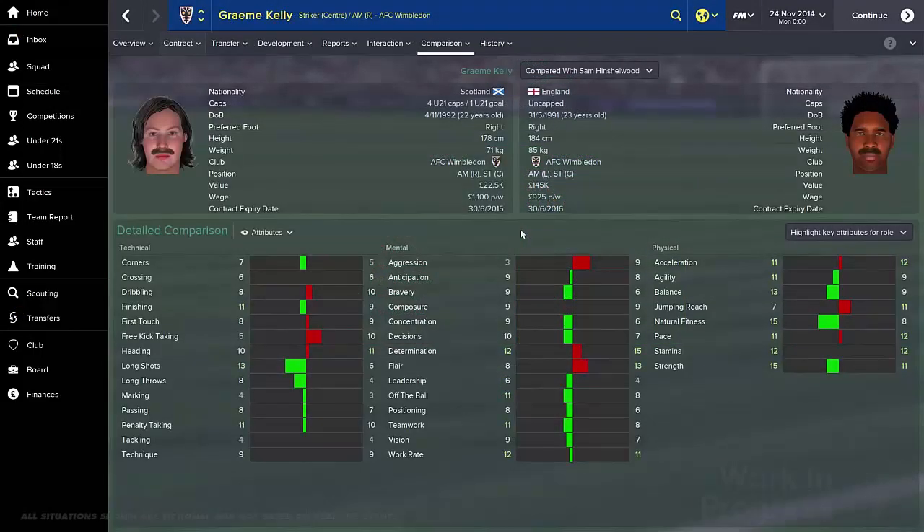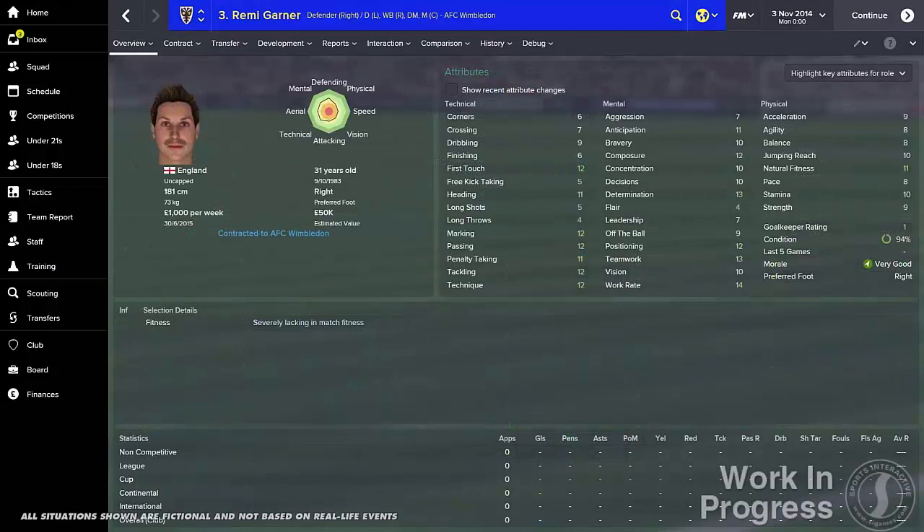One of the most amazing features — as silly as it sounds — is that when it comes to November, players grow moustaches for the Movember charity. I think that is superb. It's just those fine little details that add to your experience. There are over 600,000 players and staff in the game altogether, and when I was looking on FM Scout's website, voice chat and video are coming in a further patch.